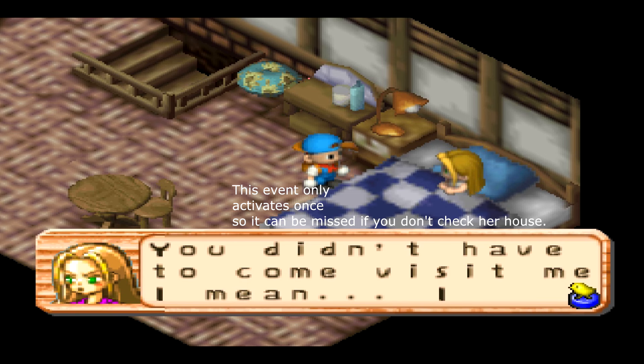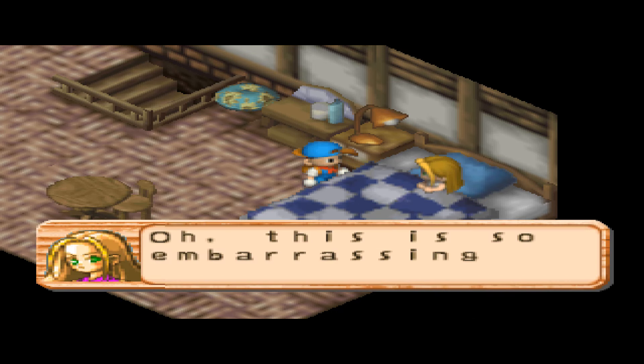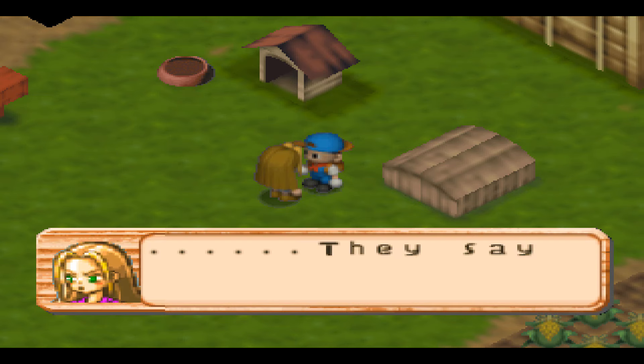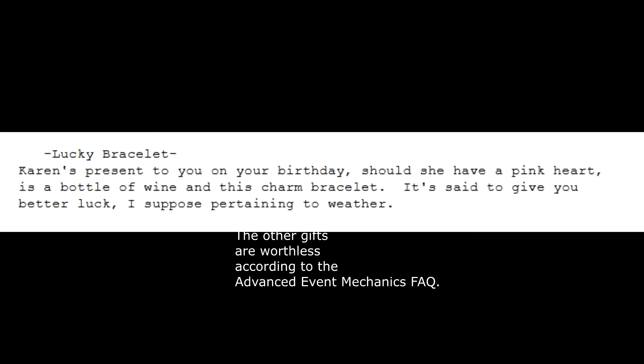Every bachelorette has their heart events go on the same structure, so all of them have an event where you visit them in their bedroom when they're sick, and you somehow aren't able to give her a gift that day. It was disappointing that she only says one line. When she's sick in bed, her heart icon isn't there. This game introduced birthday presents, but you only get a birthday present from the one girl that likes you the most. The lucky bracelet makes there be a 90% chance of sunny weather instead of 80%, and you only get it from Karen.